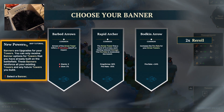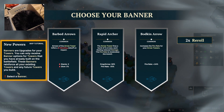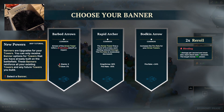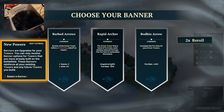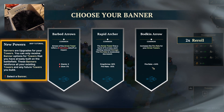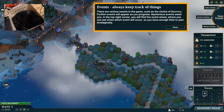Choose your banner — new powers. Banners are upgrades for your towers. You can only receive banner options for towers that you've already built, reinforcing your existing towers and any future ones you build. Options are: bleeding, three arrows, or fire rate. I think we just make the arrows fire faster. Events — always keep track of things. Various events in the game, such as choice of banners; further events will appear as you progress.